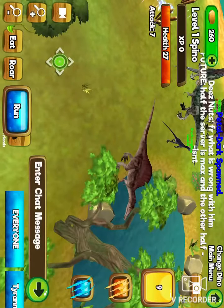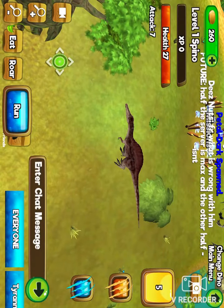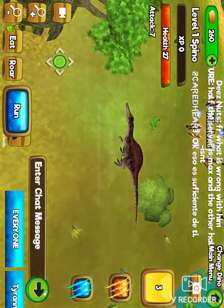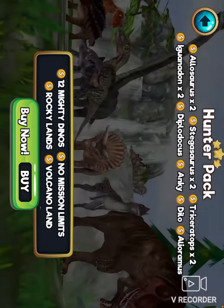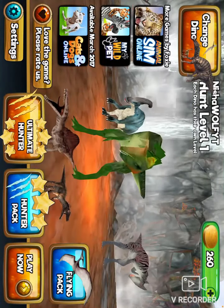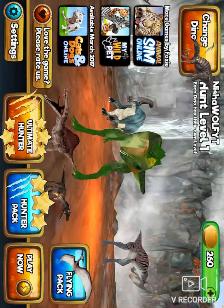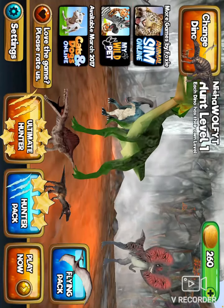Yeah, you can do this with almost every single dino that you have. There you go — you have the glitch. But the bad part is that you don't actually have the dino in your collection afterwards, so you have to keep on doing the glitch over and over again if you want to play as it.